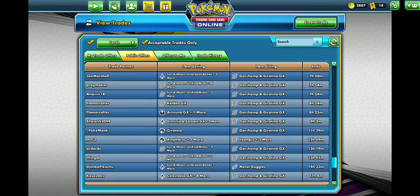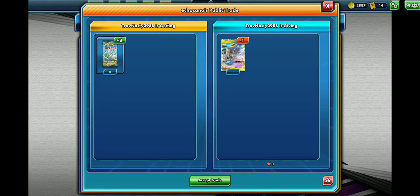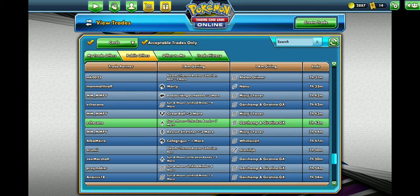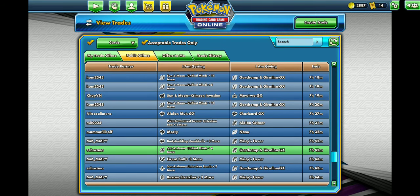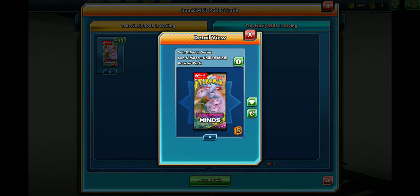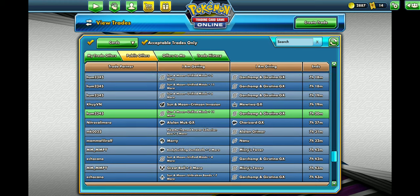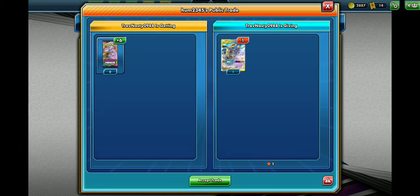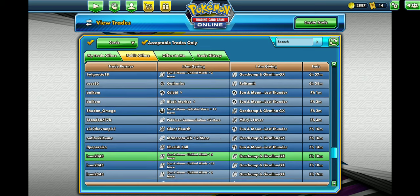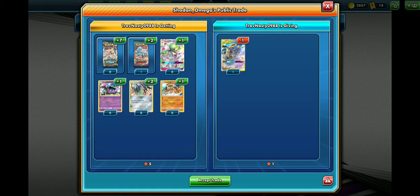We're going to try to get a little more bang for our buck. Eight Unbroken Bonds, four Unified Minds. Unified Minds plus 11 — 12, but there are only six card packs. Let's see if we can do a little better. Unified Minds 12, six card packs. Six normal packs.